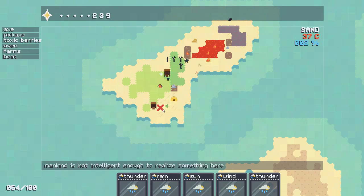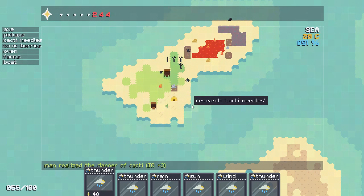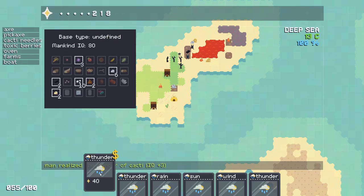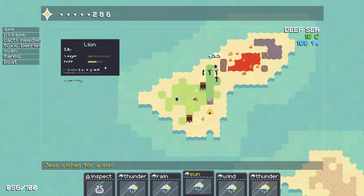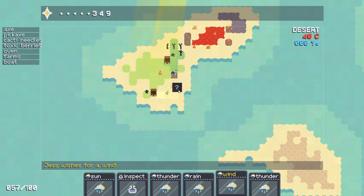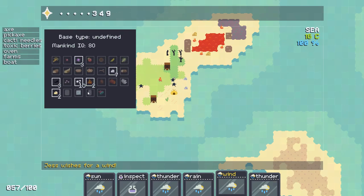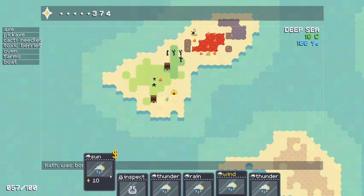Let's hold off on that. Cacti needles — it's 130-40 degrees there in that nice spot, let's not live there. We realized the danger of cacti — IQ is now at 80. I'm gonna sell off the thunder, giving me a little more IQ. Someone wants some sun, wishes for a plant, wishes for sun — throwing sun pretty much all in the same spot, we have a desert here.